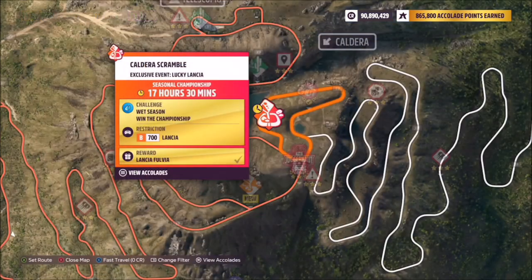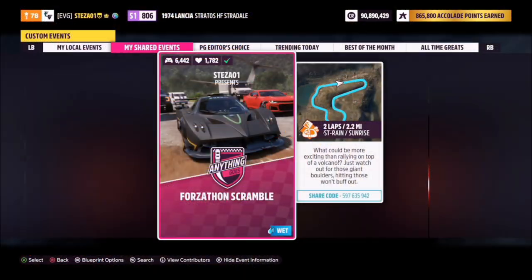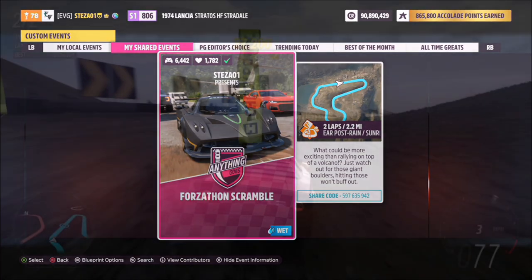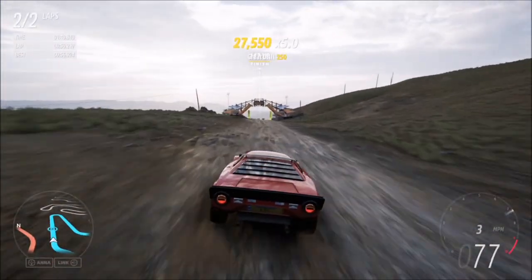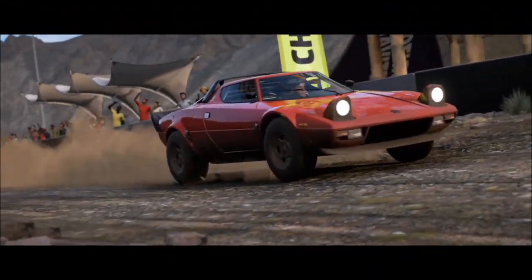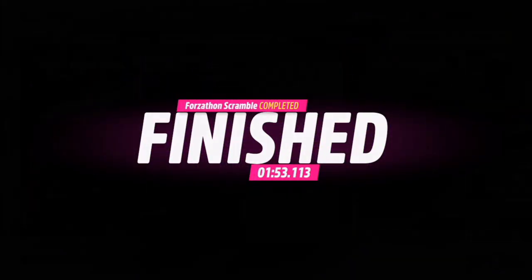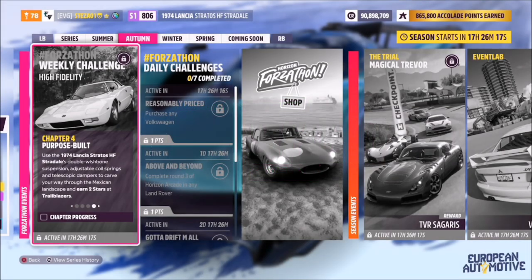The next challenge simply wants you to win a dirt race. I recommend heading over to the Caldera Scramble on the Caldera Volcano. I've created a race called Forzathon Scramble — the share code is on screen. It's just two laps with no AI drivers, so it's super easy. You're guaranteed a win, no tune really necessary, and if you fully race through it will take less than a couple of minutes.